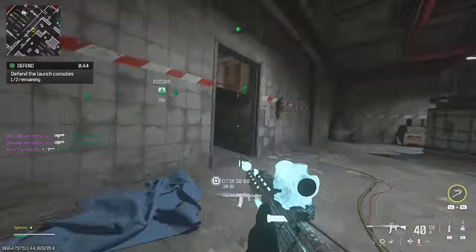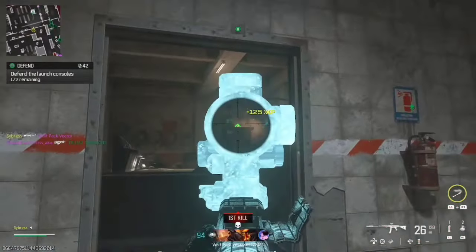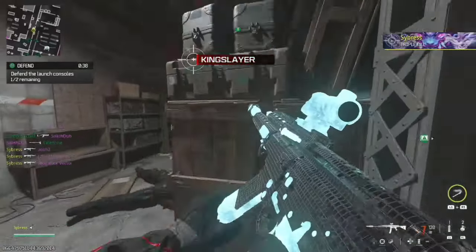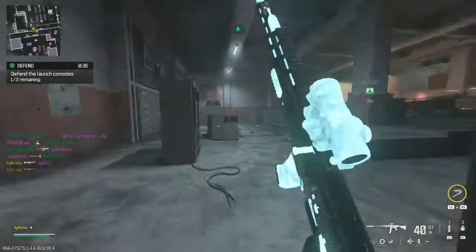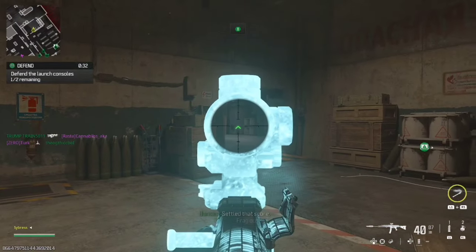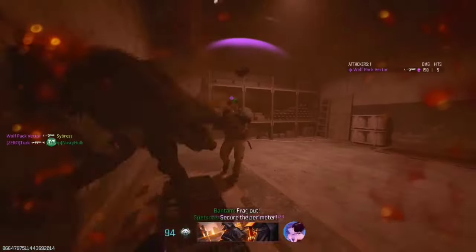Bringing it back down is the Karo ELT — another mid-tier bulky optic and I'm just not a fan. The green-red dot I like, I promise. I don't like the extra lines at the bottom and it's just bulky. 4 out of 10.